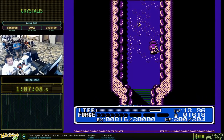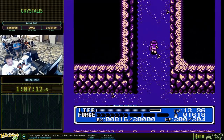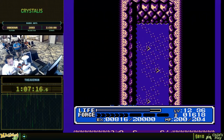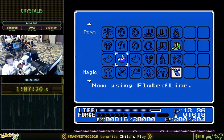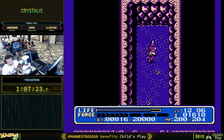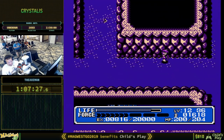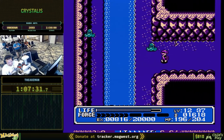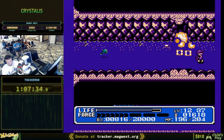There are three treasure chests and one trade-in kind of item here. This guy is turned to stone, and — Flute of Lime, that's the one. Warp boots. Key to Prison — that's another useful item. Medical herb. We don't have teleport yet either, so we're going to get some more room.